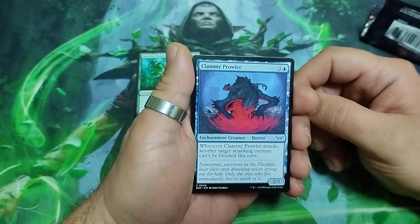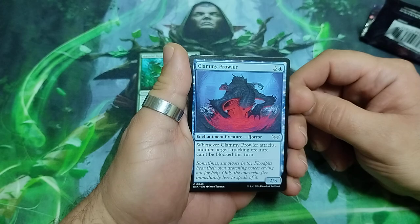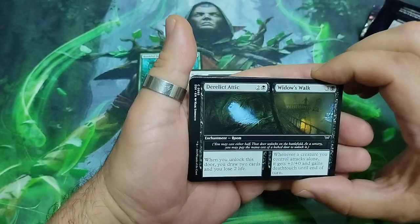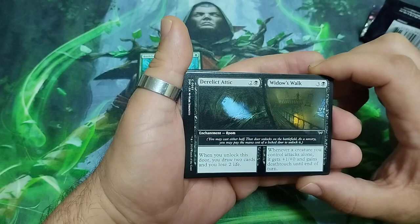Clammy Prowler — four drops. Whenever it attacks, another target attacking creature can block this turn, and it is a 2/5. Here we have Dare Lift — Harry Widow's Walk, four drops.